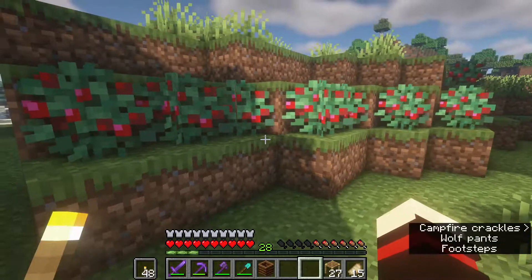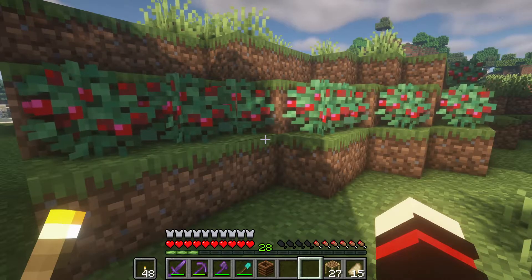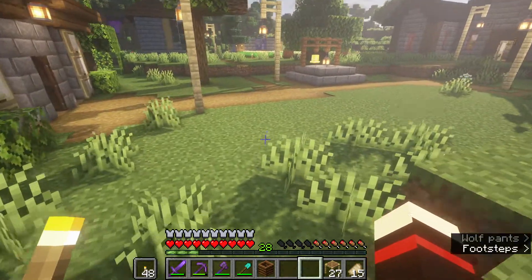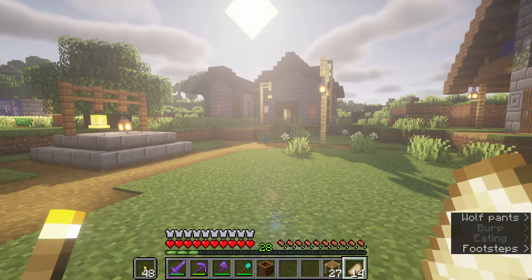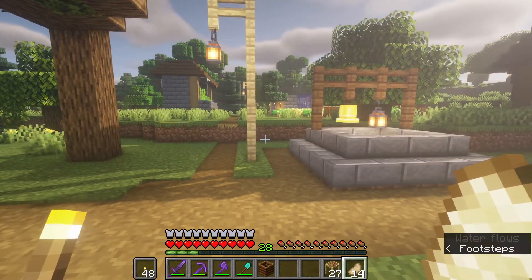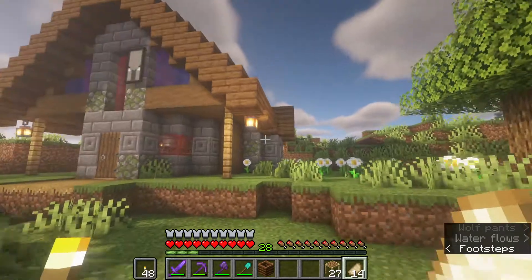On the hill by the nether portal, we can make a huge sweet berry farm. We'll try to find a taiga forest and get a fox — you can make auto sweet berry collectors with foxes. That'd be really cool, especially because we can try to find a farmer villager that takes sweet berries and just trade down to one or two berries for a ridiculous amount of emeralds.